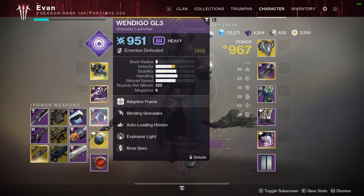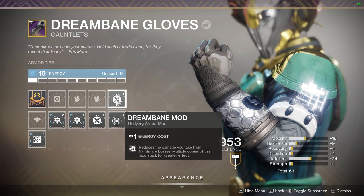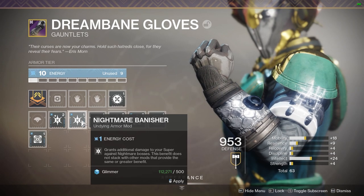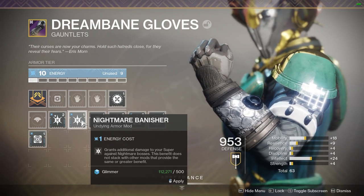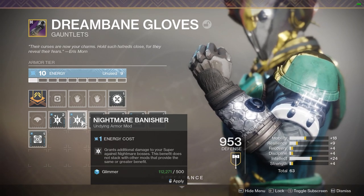I'm also going to recommend Dream Bane mods. These are dropped from the Moon. Dream Bane mods reduce the damage you take from nightmare bosses, and multiple copies of this mod stack for a greater effect.